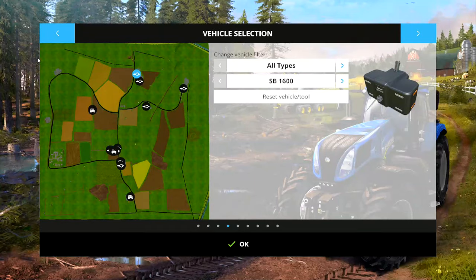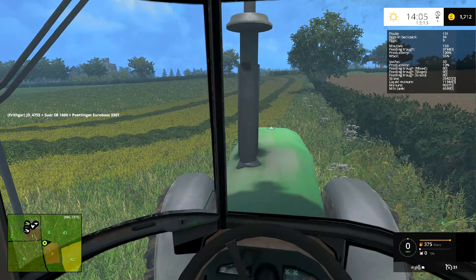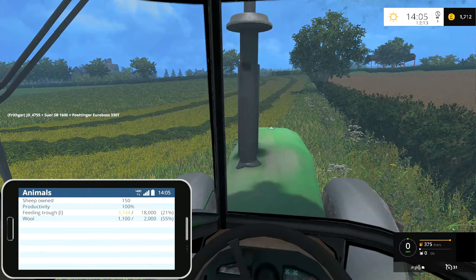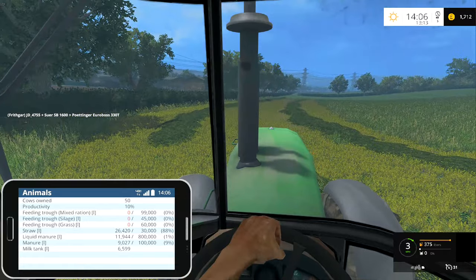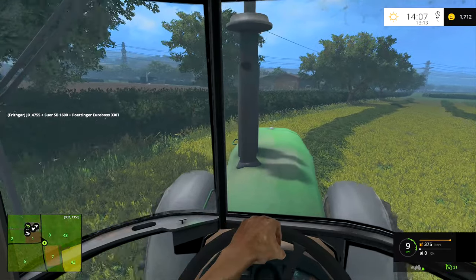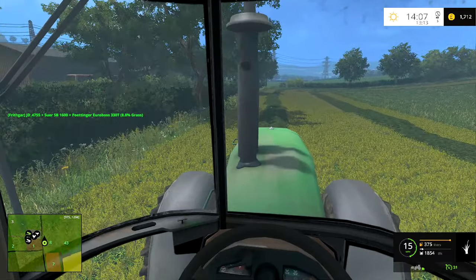I've got the forage wagon. Let me just check how much grass we've got for each one. We've got 3,700 litres in the sheep's trough and nothing for the cattle. Cycling through the HUD: chickens, and then the sheep are on 21 percent - not doing too bad. The cattle have got absolutely nothing, so the cattle need it as a priority. The sheep could do with a little bit too, they're on 20 percent.